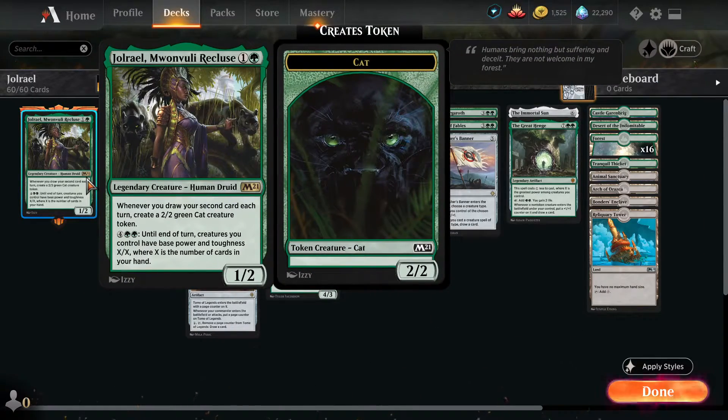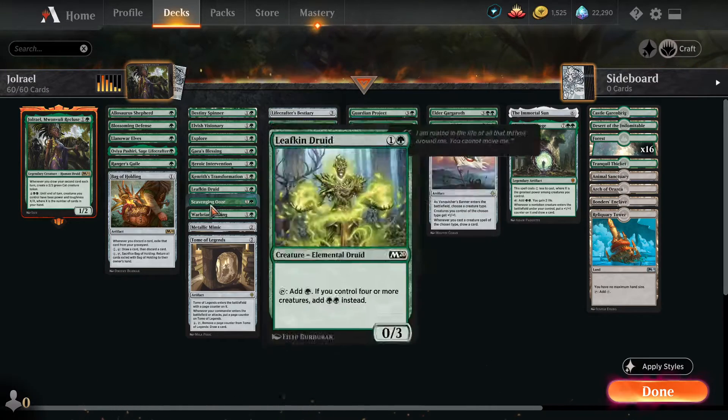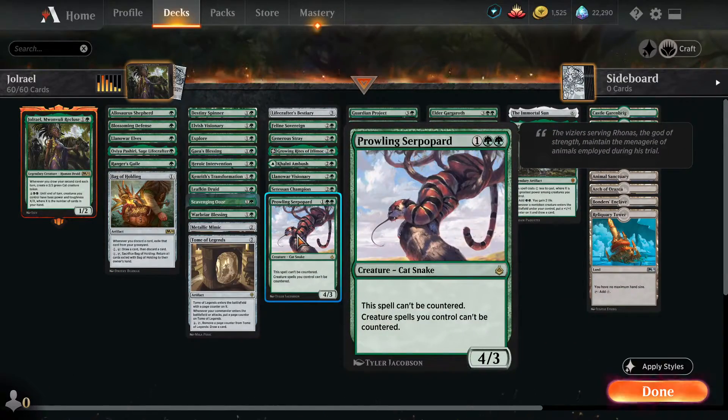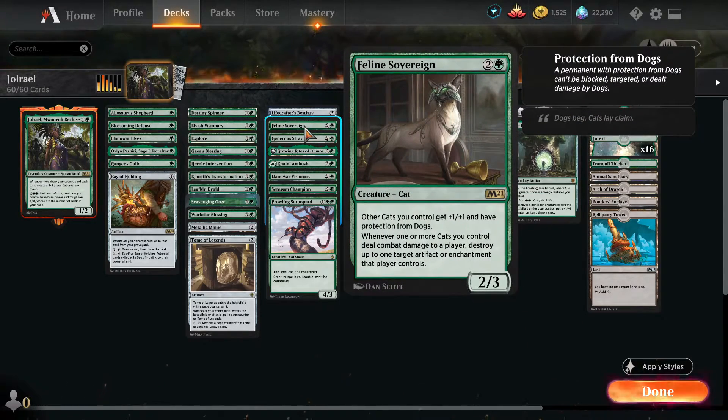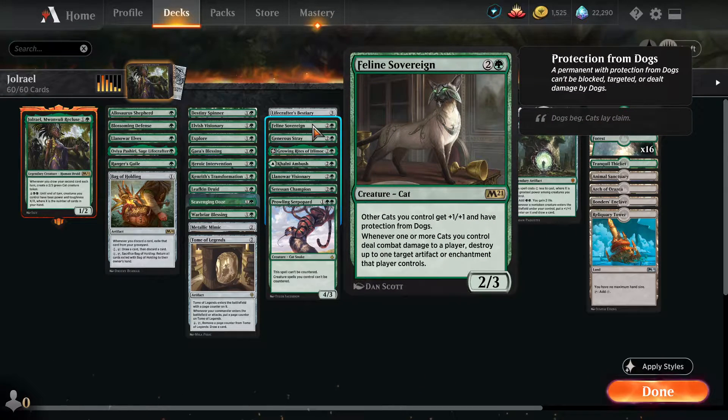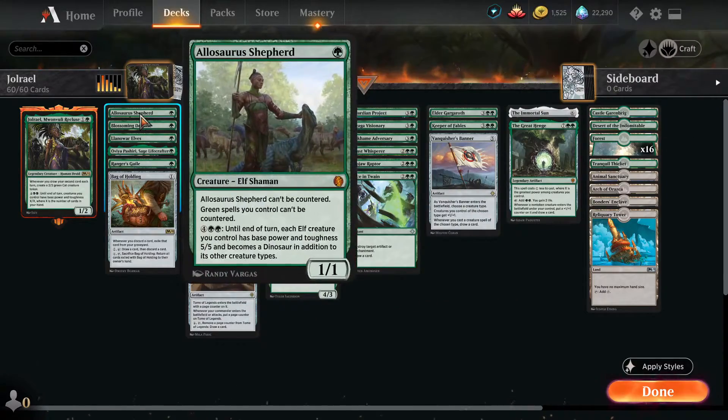There is a minor cat sub-theme in this deck. Anything that buffs all your cats will buff all your cat tokens. I have cards like Metallic Mimic set to cats so all the tokens come in with a +1/+1 counter, as well as cat lords like Prowling Serpopard and Feline Sovereign. Feline Sovereign is a three-mana 2/3 cat — all your cats get +1/+1 and have protection from dogs. Whenever one of your cats deals combat damage to a player, you get to destroy one of their artifacts or enchantments, which is pretty brutal when you have a ton of cat tokens.